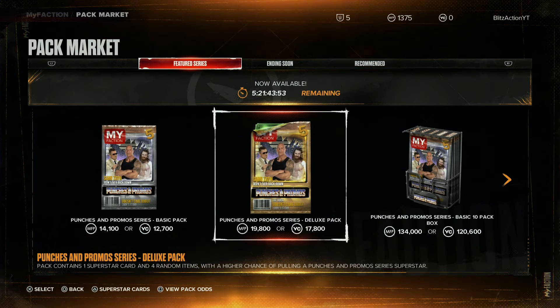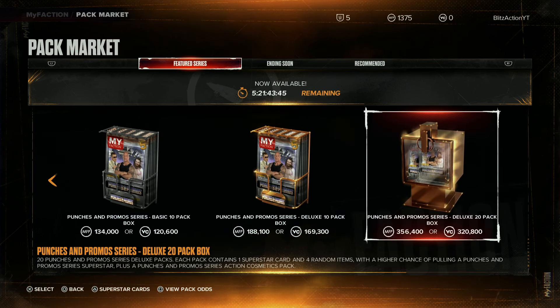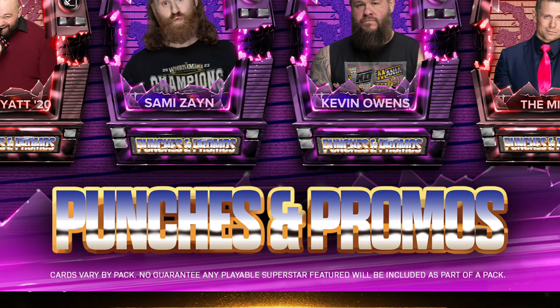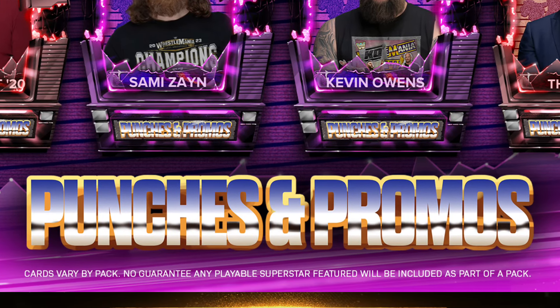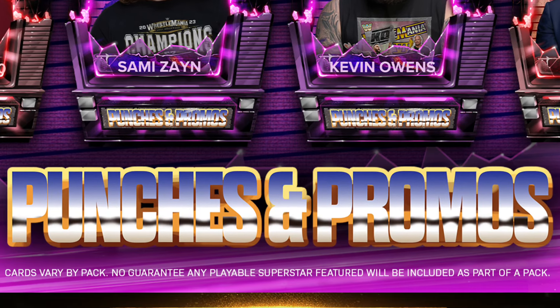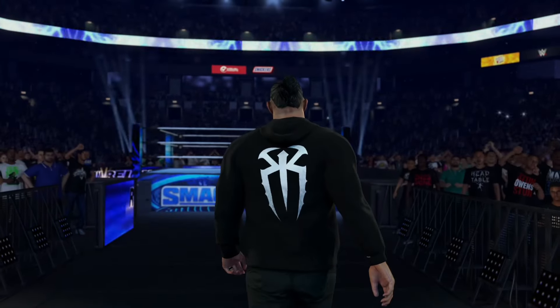If you believe the basic pack won't include the superstars you need to get The Rock, you can get the deluxe pack, which will cost 9,800 MyFaction points or 17,800 VC. The price will change based on which pack you get. Keep in mind you are not guaranteed to get any of the superstars listed — it says 'cards vary by pack, no guarantee any playable superstar featured will be included.'